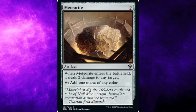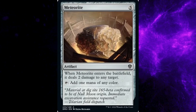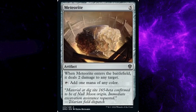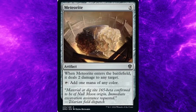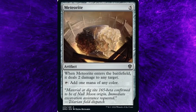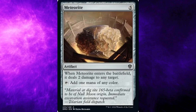Dominaria United set, card number 235: Meteorite. Costs five general mana. Type: Artifact. Rarity: Common. Ability: When Meteorite enters the battlefield, it does two damage to any target. Tap: Add one mana of any color. Flavor text: Material at digsite 165 beta confirmed to be New Moon origin. Immediate excavation assistance requested. — Tolarian Field Dispatch.